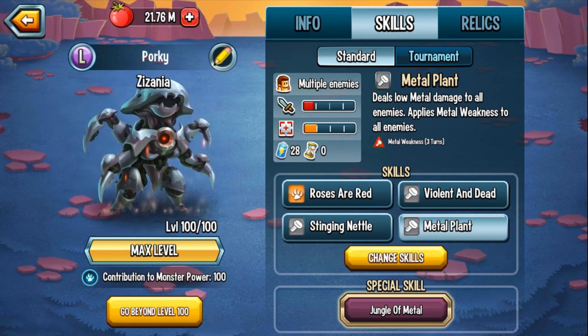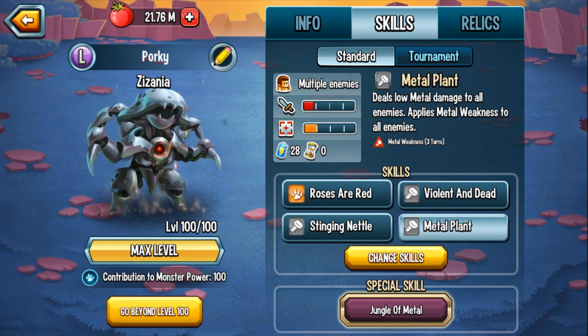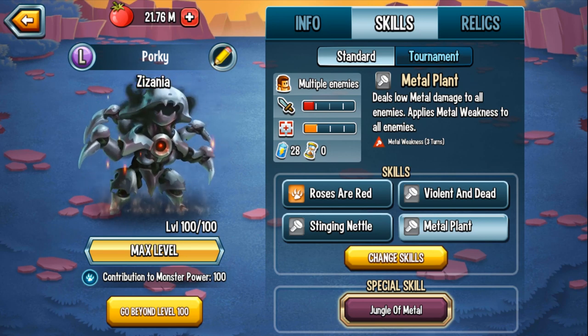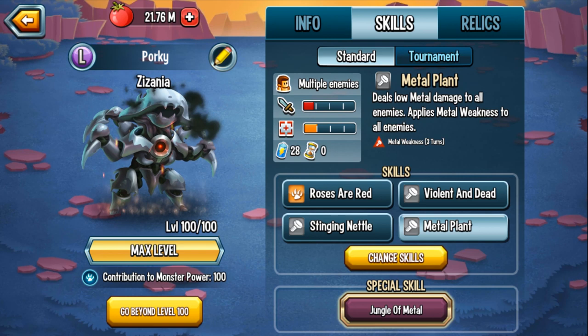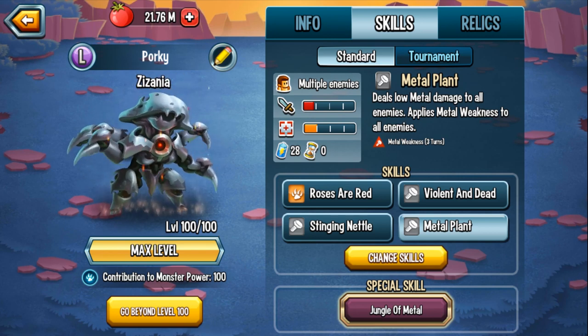It's pretty cool that we're getting an Elite Monster available via the Maze, which pretty much any single player can get. It doesn't matter what your level is — as long as you're active, log in every four hours, and collect your Maze Coins, you're gonna be able to get this monster. Whether you can get this monster ranked up, I don't really know because I don't know the cost at the moment.